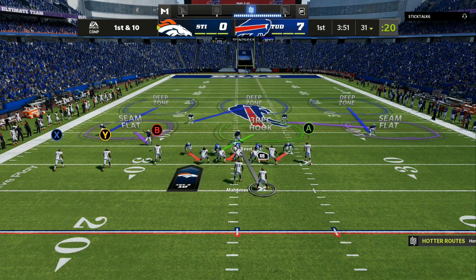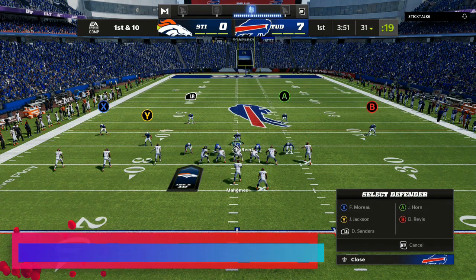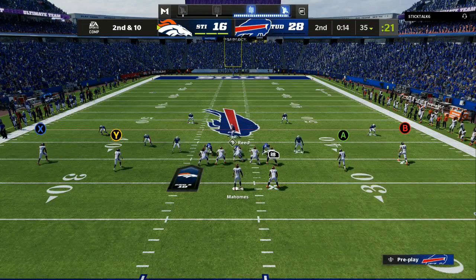As you can see right now I am manned up on the running back. This is the Mike Blitz, Cover Three shell. Before I make any adjustments, blitzing all the linebackers — you can see my icons are popping up. I can take that LB, put him into a deep half or an inside third. I can take that X, put him in a soft flat, man up my wide receiver. This is how Madden has always been.